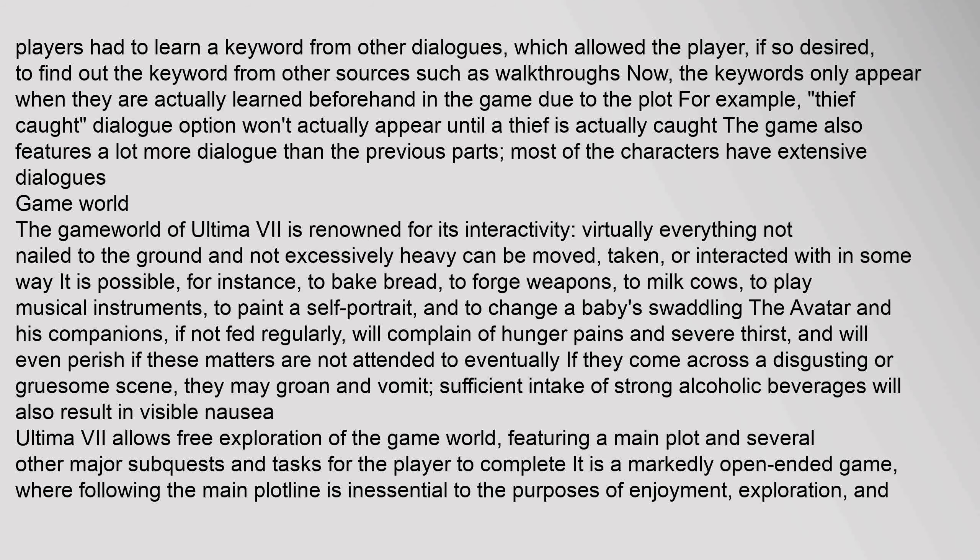The game world of Ultima VII is renowned for its interactivity — virtually everything not nailed to the ground and not excessively heavy can be moved, taken, or interacted with in some way. It is possible, for instance, to bake bread, to forge weapons, to milk cows, to play musical instruments, to paint a self-portrait, and to change a baby's swaddling. The Avatar and his companions, if not fed regularly, will complain of hunger pains and severe thirst, and will even perish if these matters are not attended to. If they come across a disgusting or gruesome scene, they may groan and vomit. Sufficient intake of strong alcoholic beverages will also result in visible nausea.